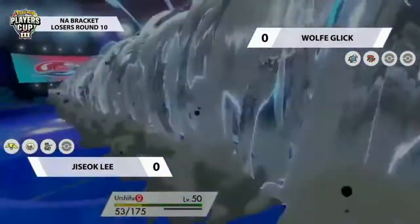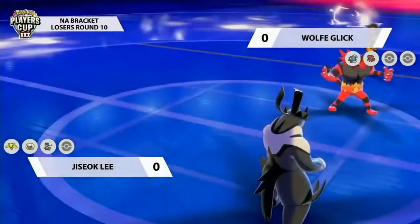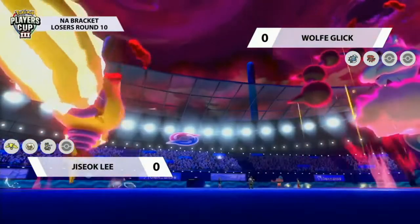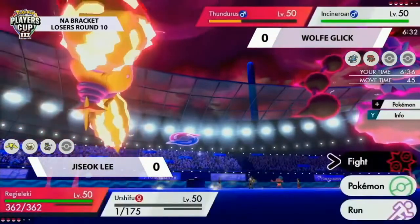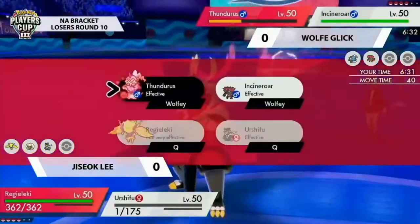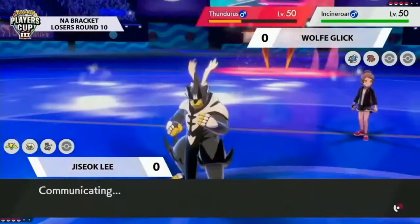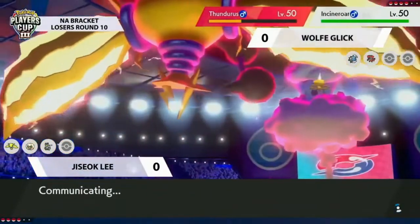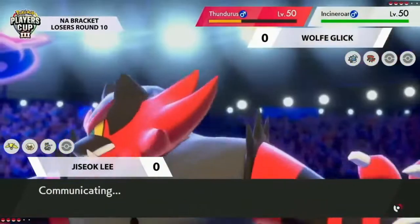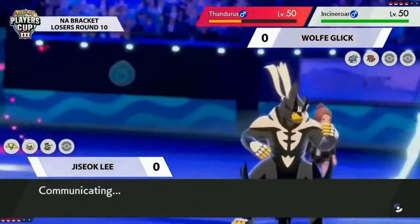Regieleki is so fast that it can still outspeed Incineroar and Thunderous even after they get a speed boost. A lot of Thunderouses run Assault Vest — there's no Life Orb here, so it's fair to assume Assault Vest. Chisok's in a really interesting position: just go for a Max Lightning onto Thunderous and a Close Combat into Incineroar. I have no idea what Wolfie's counterplay is other than maybe switching Incineroar to a Venusaur or something that can resist. Zacian is likely waiting in the back.